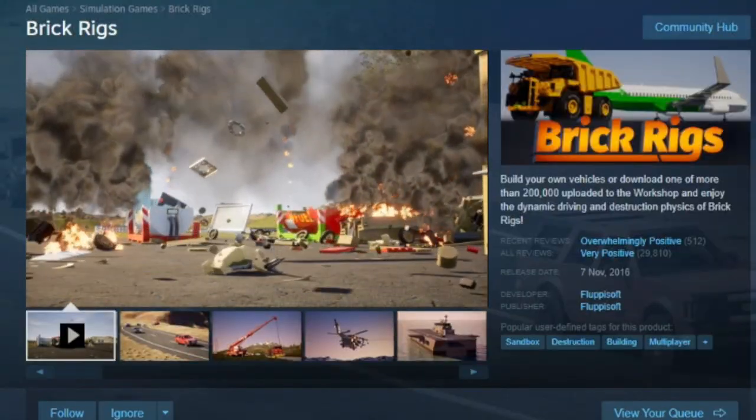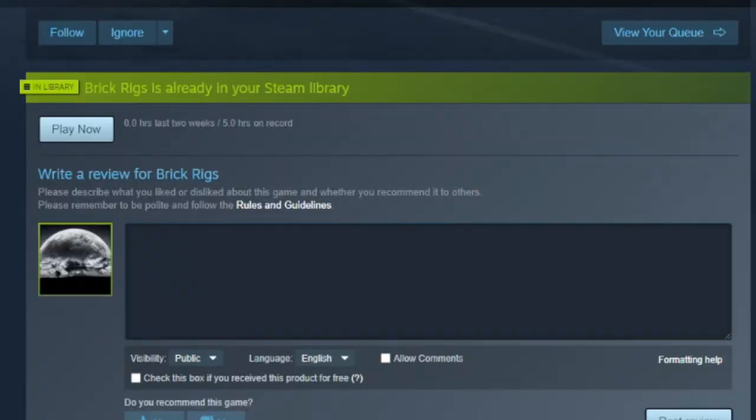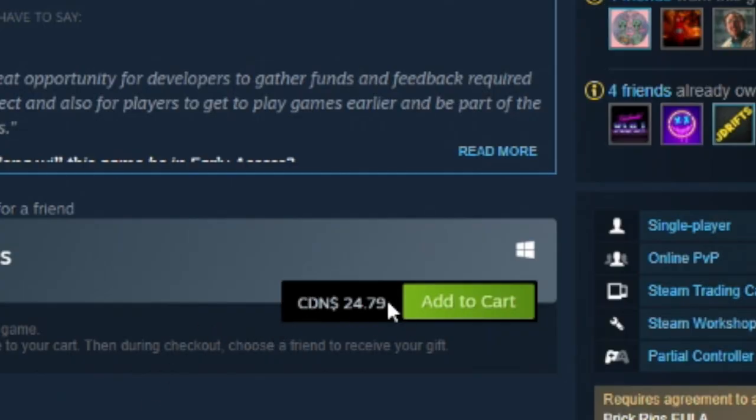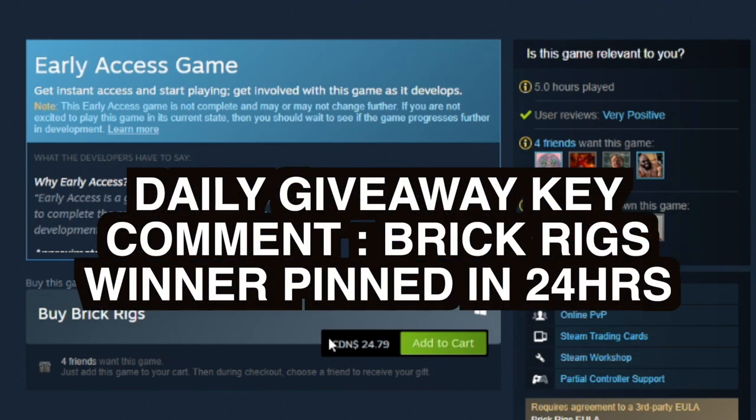There is over 200,000 mods on the Steam Workshop. There is endless amounts of content on this game, and it's only $24.79. It's not a bad game. If you wanted to test your luck, I do have a Brick Rigs daily giveaway key here for today. All you guys are going to need to do to enter in is comment down below 'Brick Rigs.' If you guys are subscribed, slap that like button down below, and I'll be picking a winner in 24 hours' time and pinning it to this episode here. So make sure you guys come on back and check to see if you have won.